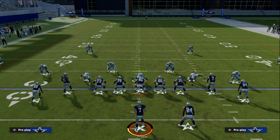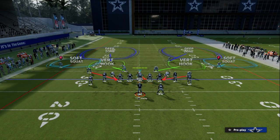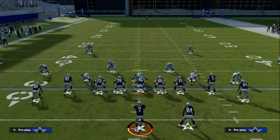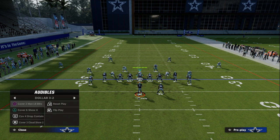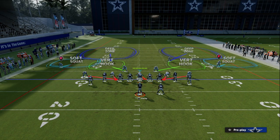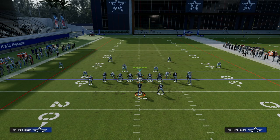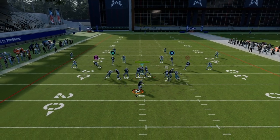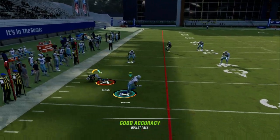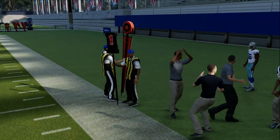There are a couple of things we can do to help this. One is actually really simple — just leave the outside corners backed off. The problem with that is some of the other things Gun Tight can do. These curl flats just aren't the best — sometimes you can just throw out routes against them or throw the flat. Keep that in mind with this defense.